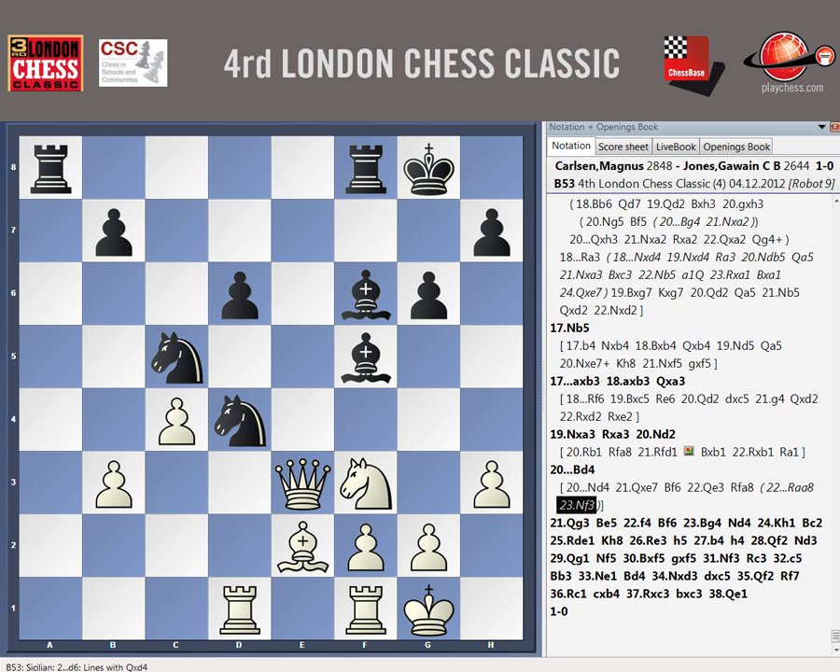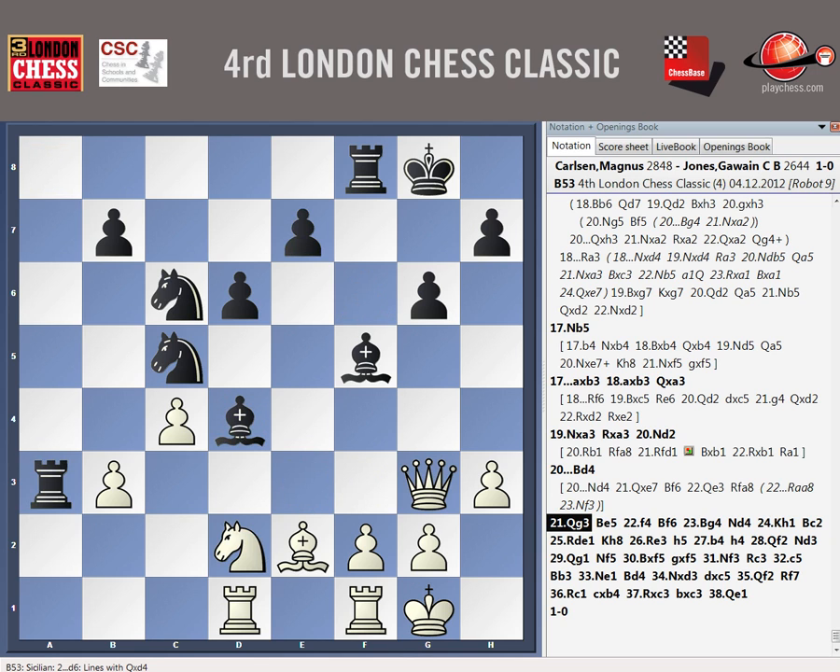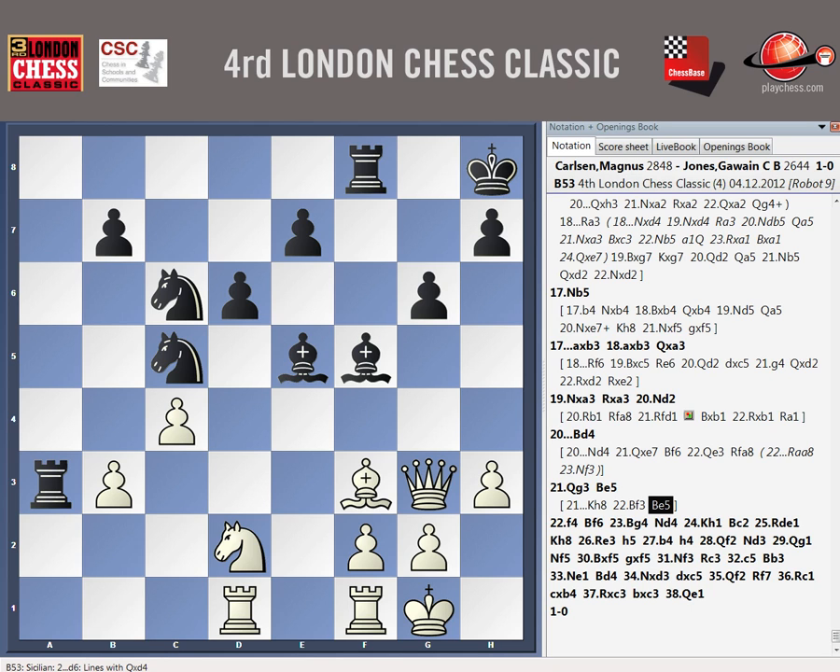Bishop D4 is correct. Queen G3. But here — I don't know — either rook A8 or king H8 was more... I was worried by bishop F3. Yeah, but bishop F3, bishop E5, that's a problem. I'm just going to do E5, but it's a perpetual. It's perpetual on the queen after bishop F3. So I need to go king H1, I think, and then perhaps try to play F4 later on.